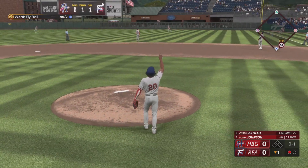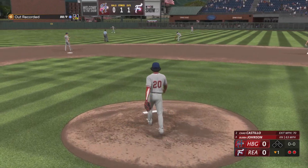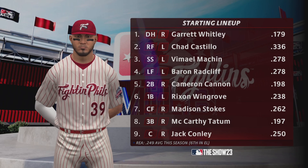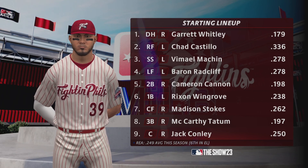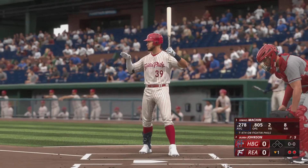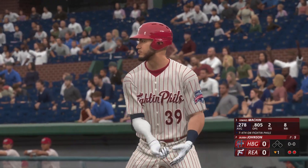Hit in the air to right field — Rutherford gets under it and there's two away. Taking a look at the lineup — a really young lineup here, not much experience, but they're going to bring a lot of energy to the table most days. We're in a golden age of young players. These players are getting up to the majors and dominating from a young age, bringing home plenty of hardware early in their careers.